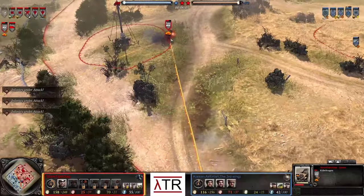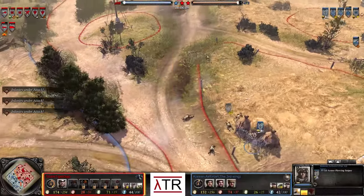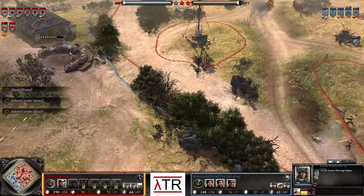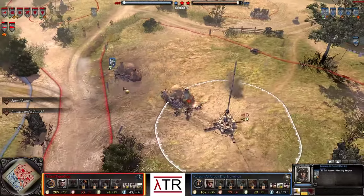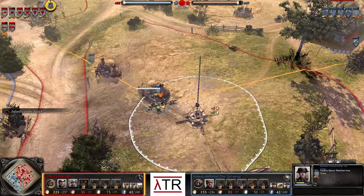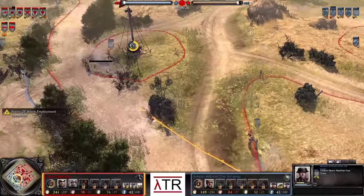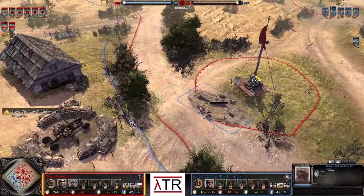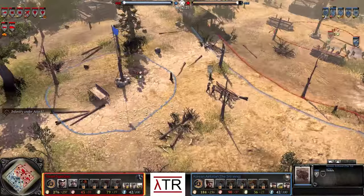A sniper takes a shot at the Kubelwagen, causing engine damage and breaking suppression on the engineers, but doesn't manage to take it out. The MG-34 inside the house manages to pin down the Vickers machine gun, which continues to shoot but is pretty much ineffective. Also worth noting: trenches do cost 50 manpower, so they're not exactly free — something to keep in mind.